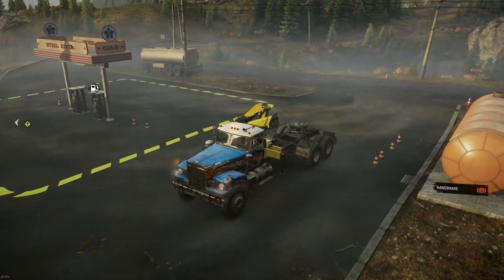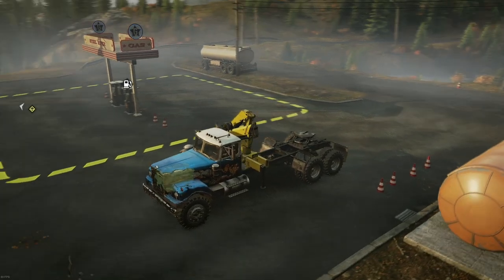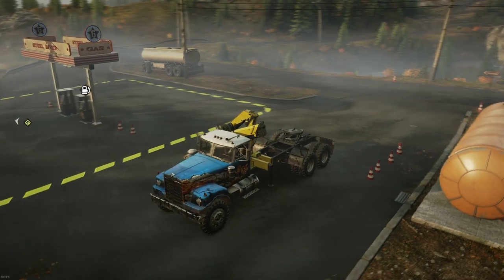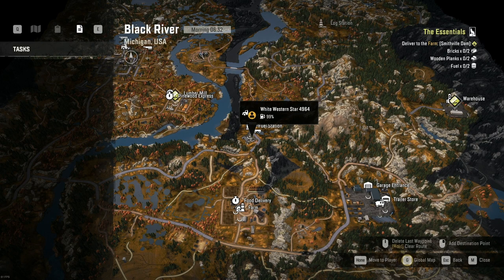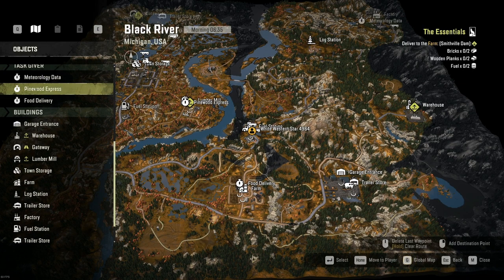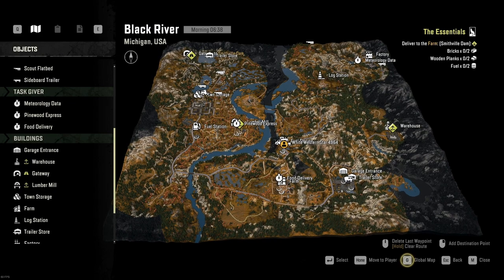On this map, literally the only tasks remaining are logging. The fuel container I'm leaving on the road here could be enough to get the logging missions done when the time comes. From a task-giver perspective, the only thing listed is the contest, but I can't do them because I've done all three attempts each — that's the limit on hard mode. So we're basically finished with Black River apart from logging.